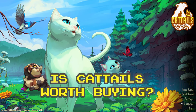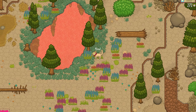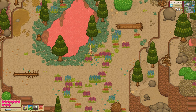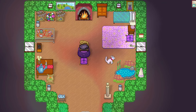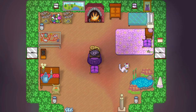Is Cattails Wildwood Story worth buying? The new Cattails game is available on Steam for PC and Steam Deck for about 20 bucks, and it's currently on sale too. But Nintendo Switch players will have to wait until 2024 to play it. I have spent many hours pawing through Cattails Wildwood Story and will share my honest review to help you decide if it's right for you.